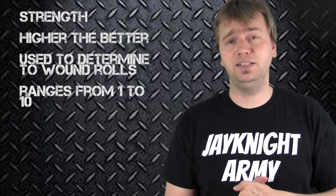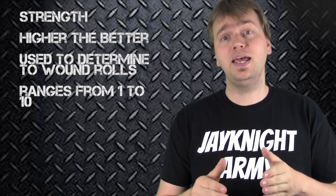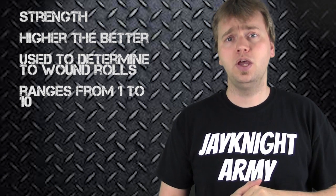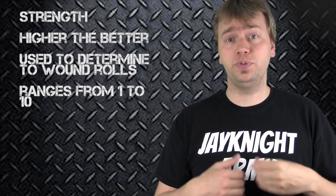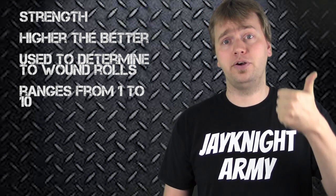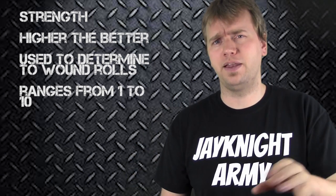The next important factor in a weapon profile is the strength of the weapon. The strength is used to determine how to wound your opponent — it's used to wound your opponent after hitting them using the ballistic skill of the individual, which I'll be covering in a future video. You compare the strength to the toughness of the individual being shot at to find out what roll is needed to wound them.